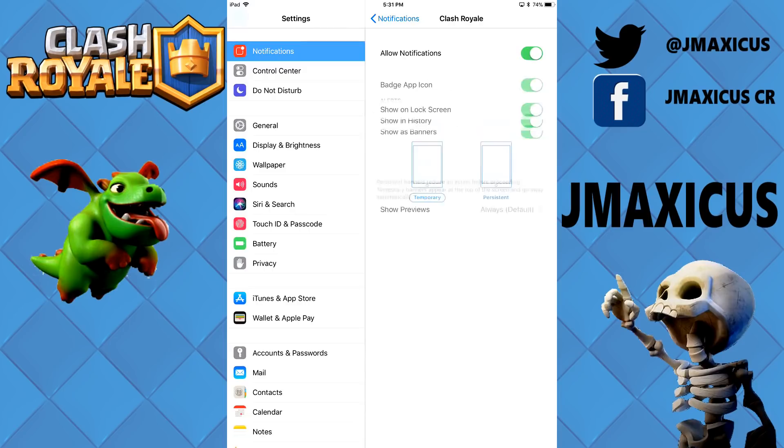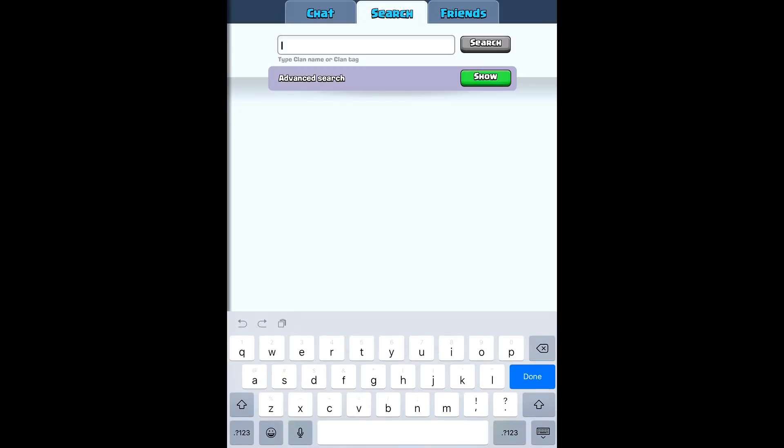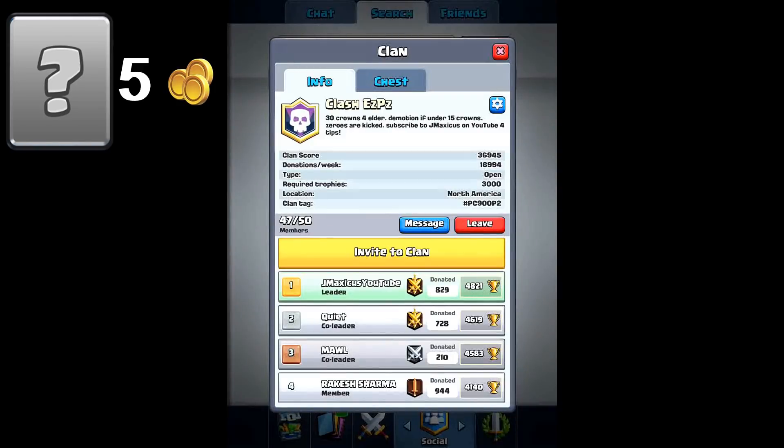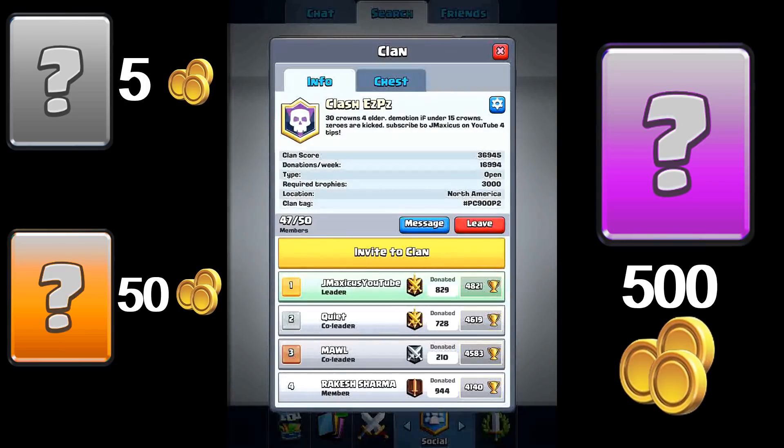Step two: join a clan. Being able to donate to your clan mates gives you gold per donation made. Commons will give you one experience and five gold, whereas rares will give you 10 experience and 50 gold, and epics will give you 10 experience and 500 gold.